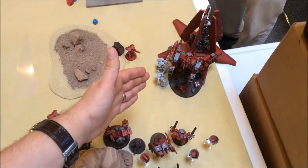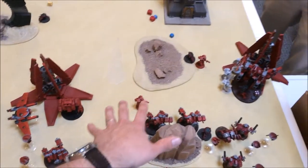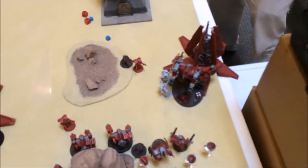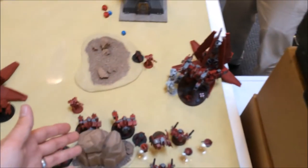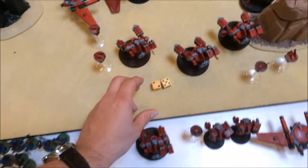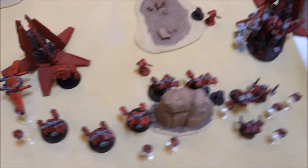The Sanguinary Guard, Dante, and the Sanguinary Priest hopped up here. Broadsides intercepted the two Assault Squad units and whittled them down to their Sergeants each. In the Shooting Phase, some hot shots were fired at the Broadsides and this unit unloaded on these guys — I forgot to take my Leadership test, so let's do that now. They're good. But this Broadsides unit took a few wounds.